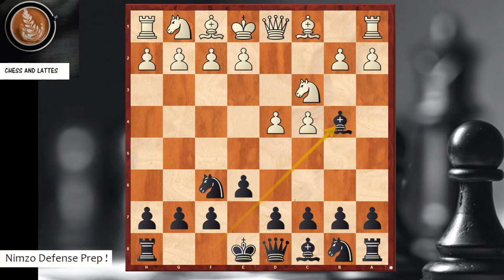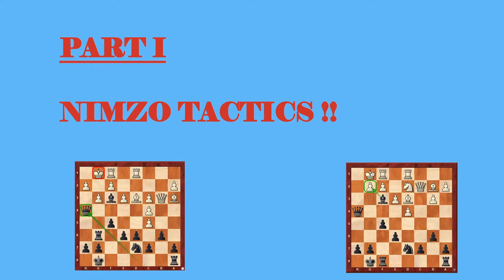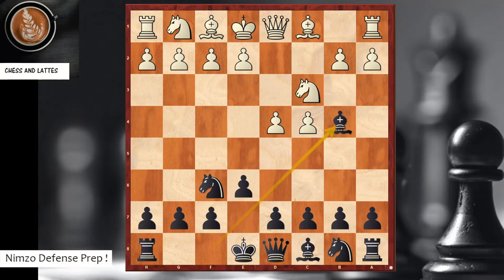Don't worry, I will also show lines on how to get to this position. But I believe to really play an opening well you need to master the tactics. For instance, queen h4 followed by queen h2 check, and with the rook on g6 you give checkmate on h1. You need to know these tactics so you can play confidently and go for the attack right away.